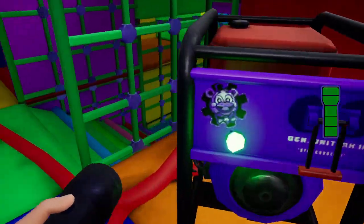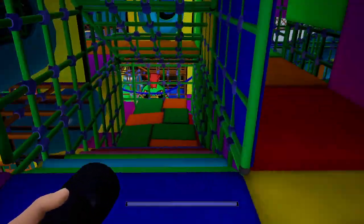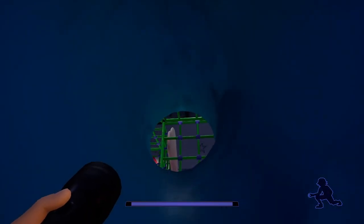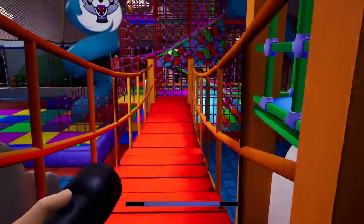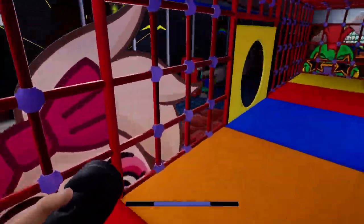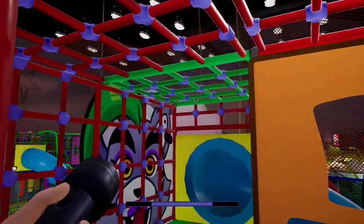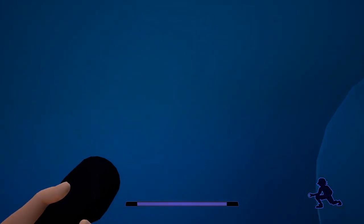Once you get your fourth generator, head down over here — so next to where you came up, go through here, in here, go up, through here, down here, and there's a red bridge. You're going to go across, make your way over here, go up, and there's your fifth generator. The quickest way to get down, you just go through here and it will take you to where you need to go.